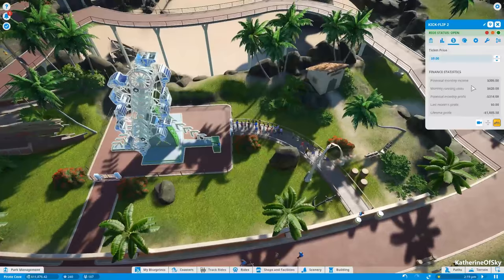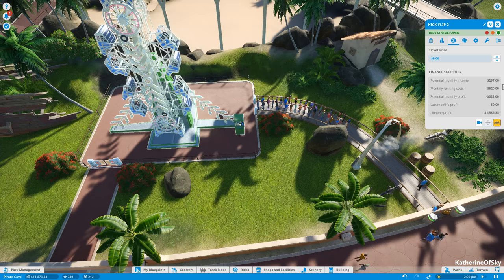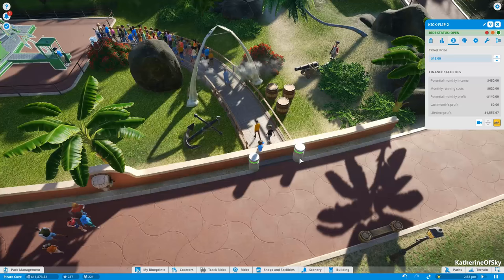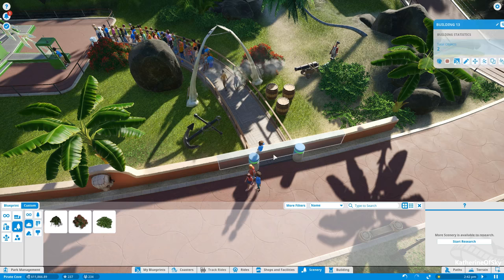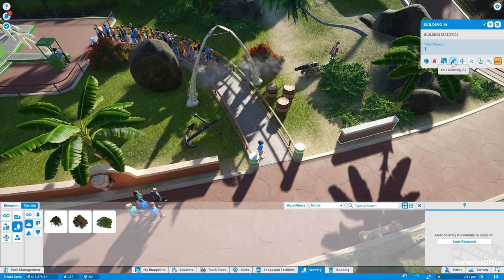Let's make sure we can pay for the ride. We have potential monthly income of $306, and that's not totally full yet because we don't have a full queue. Usually when people start lining up it gives a better indication of how much we can generate per month. I think it's still low, so let's charge maybe $15 and see if people still keep coming. We have a little bit of an issue here with the scenery — let's get this wall piece.